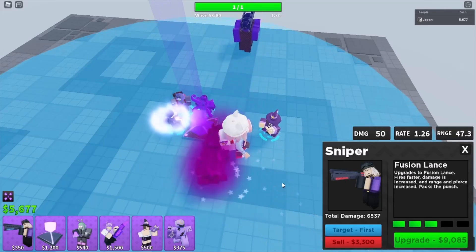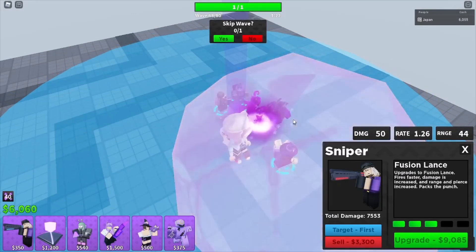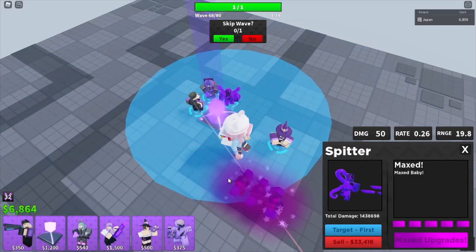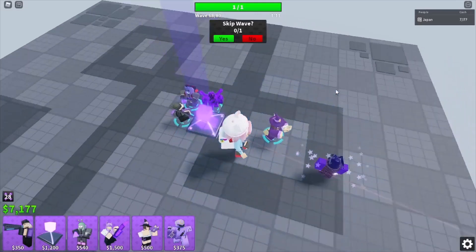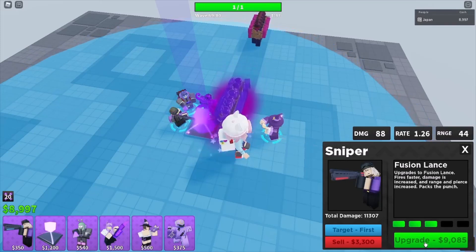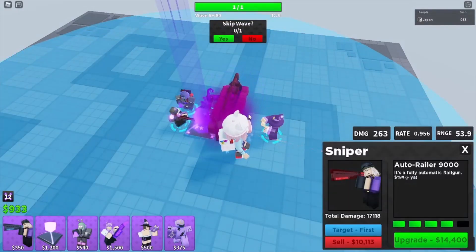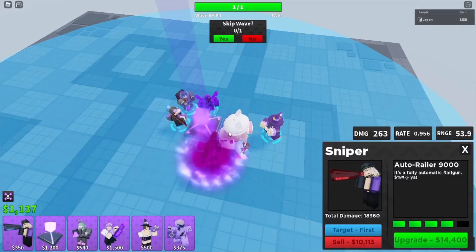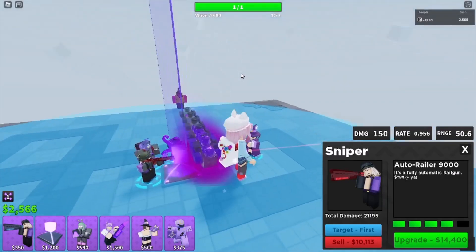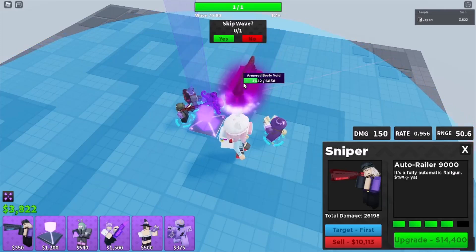I don't know if this strategy's auto-skippable — you can try, but no guarantees. Shrink these guys on wave 68. Alien buff gives Rail Gunner an extra 100 damage — no extra fire rate, but damage is pretty good. The strategy is getting wonky but we're still saving for that beacon ability.